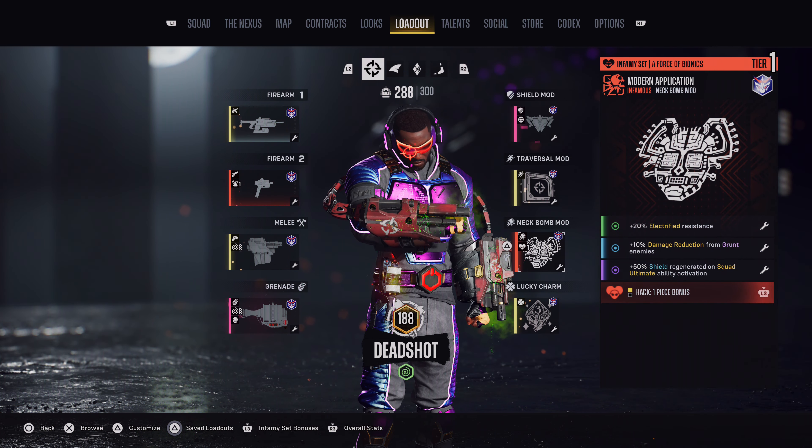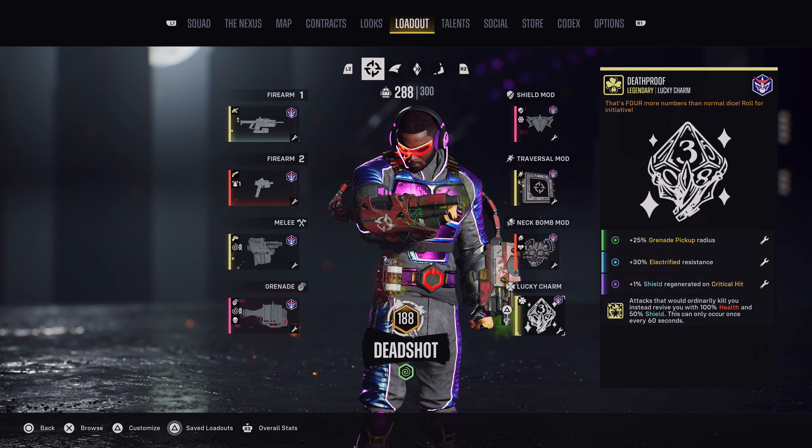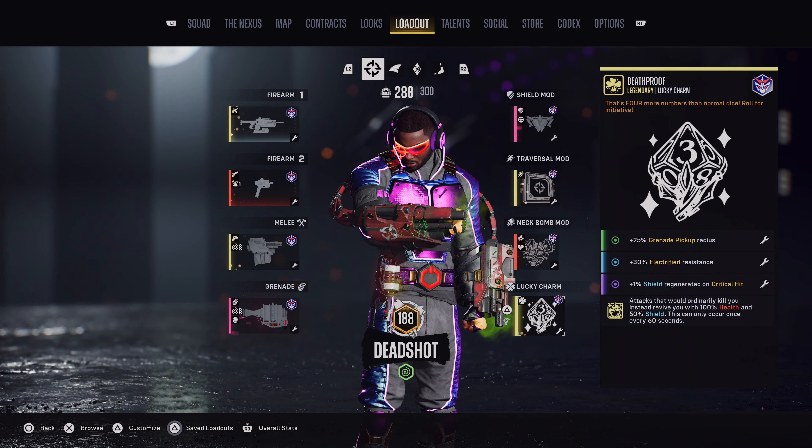For the Lucky Charm, you want to have Grenade Pickup Radius, Electrified Resistance, and Shield Regenerated on Critical Hit. If you are farming XP, then you want to replace the Uncommon and Epic Augments with XP gained.